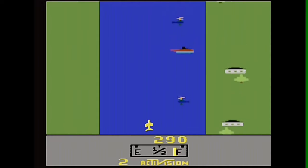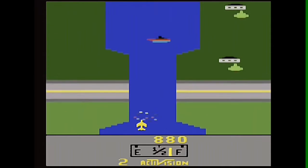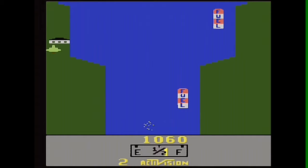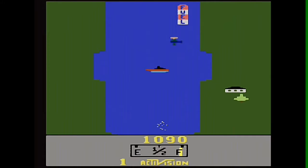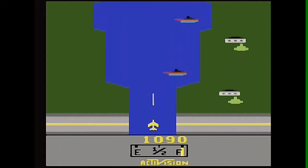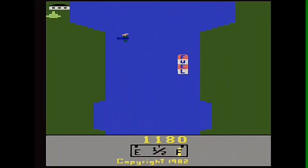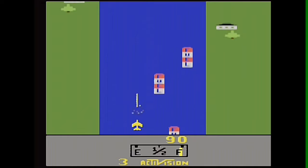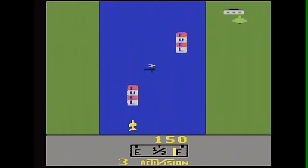The player scores points for shooting enemy tankers, which is worth 30 points; helicopters, which is 60 points; fuel depots giving 80 points; jets procuring 100 points; and bridges which give 500 points. The jet refuels when it flies over a fuel depot. A bridge marks the end of a game level. Non-Atari 2600 ports of the game add hot air balloons worth 60 points when shot, as well as tanks along the sides of the river that shoot at the player's jet.